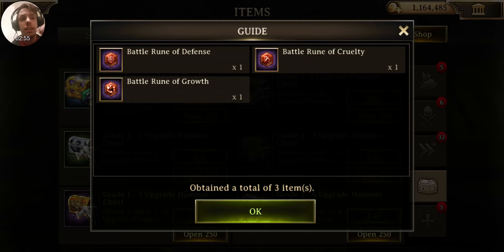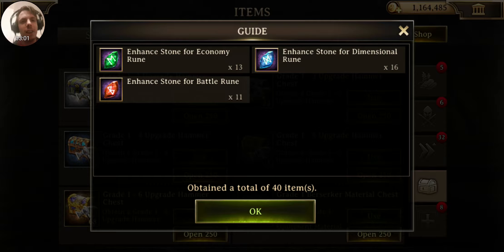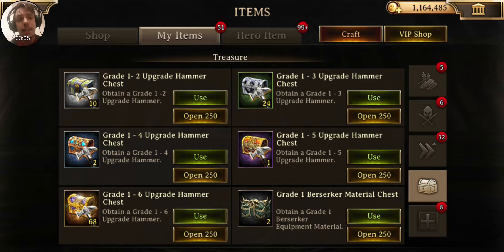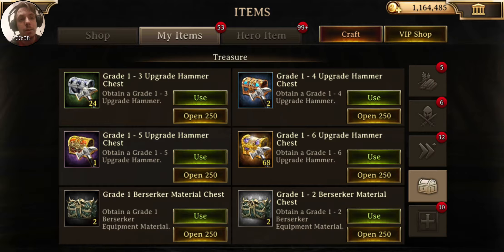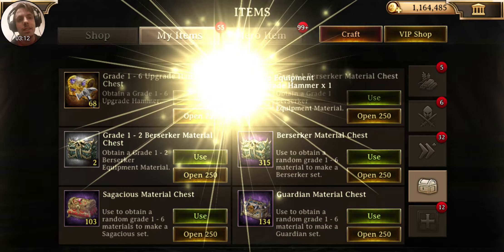Battle rune of cruelty — gotta crack my neck at that one, because that was cool. Rune enhancement stuff. I don't know much about enhancements yet either, but awesome to have that stuff on hand. Hammers, baby. We gotta have them hammers to upgrade stuff.